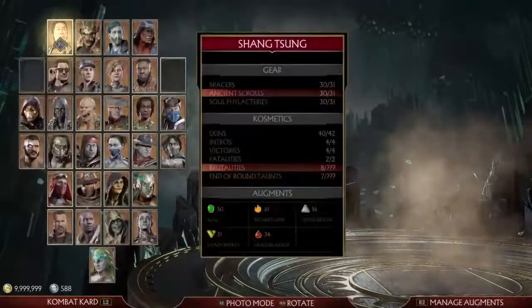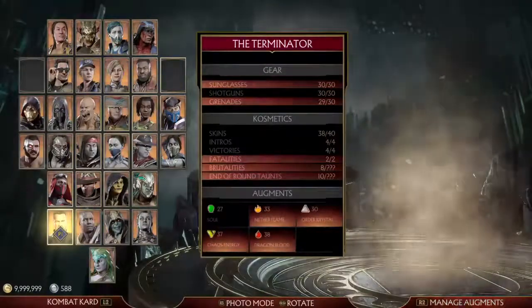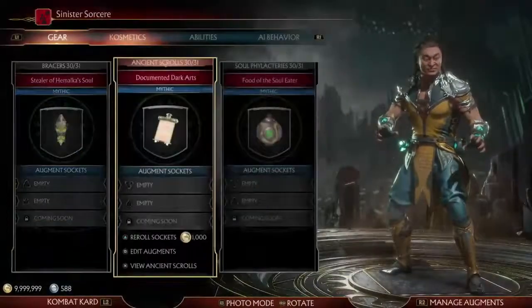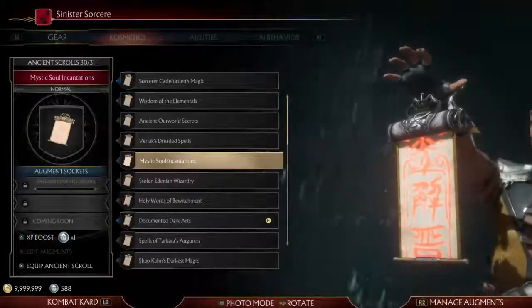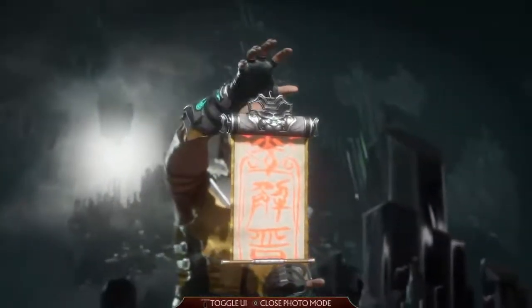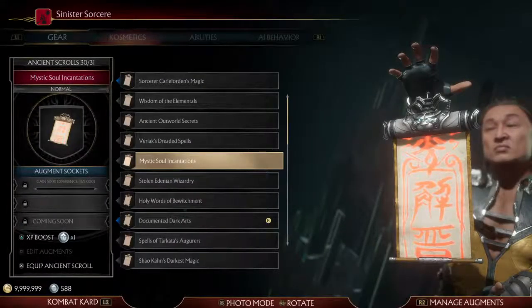Wow! Shang Tsung is definitely one of the characters that I'm missing gear pieces for - Shang Tsung and Terminator. I'm missing one grenade and two skins. And Shang Tsung, I'm missing, like, three different gear pieces. WTF, just give me the gear pieces, NetherRealm. Okay, so Mystic Soul Incantation - oh, it's like a lion head! It has glowy eyes, if you can see that. That's pretty cool. Shang Tsung just looks like he has resting bitch face there. He looks so not happy to have the scroll as well. Since the focus is on the scroll and not on Shang Tsung, you can see the pixelation around his jawline. Wow. Can't wait for PS5 - can't wait for the capabilities that's going to be coming there.